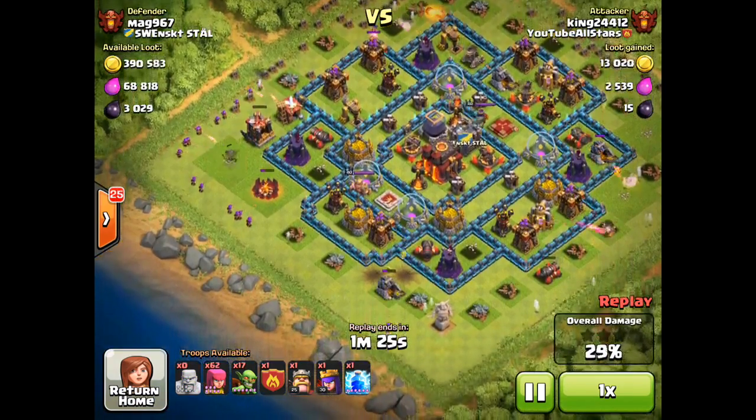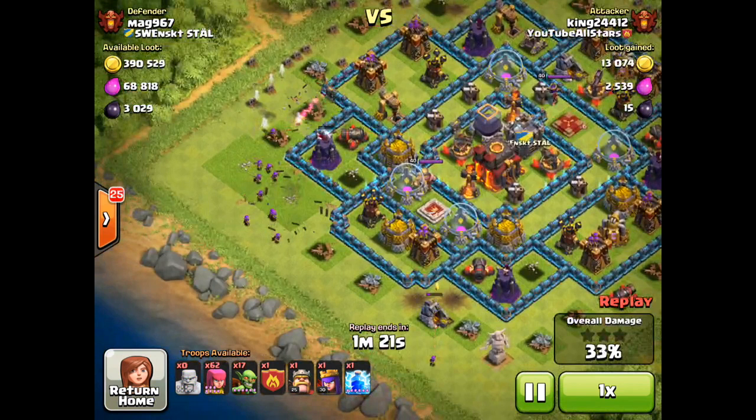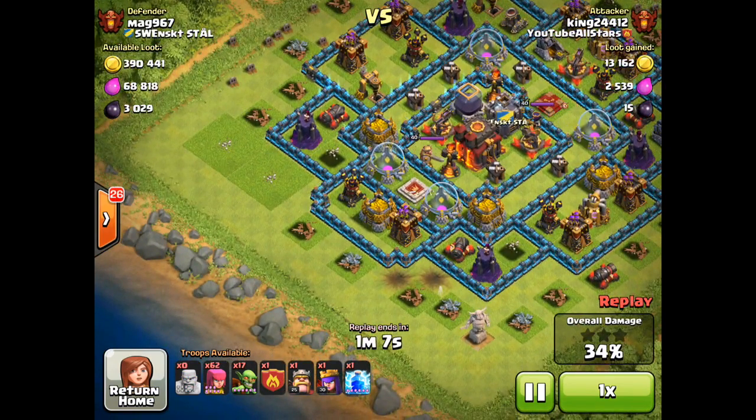Doing a pretty good job cleaning up this left side flank. We have about 60 archers left to spare, and now we're hitting those wizard towers that I meant to get rid of earlier. So what do we do — we're going to drop our heroes as meat shields followed by a bunch of archers.